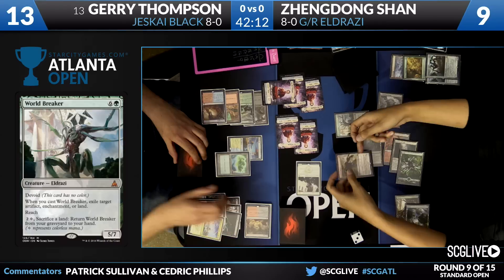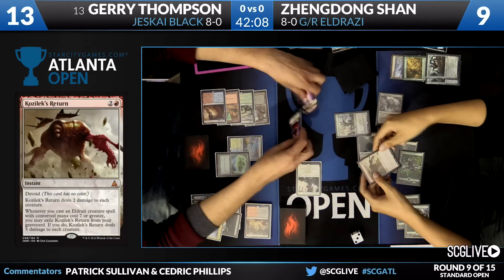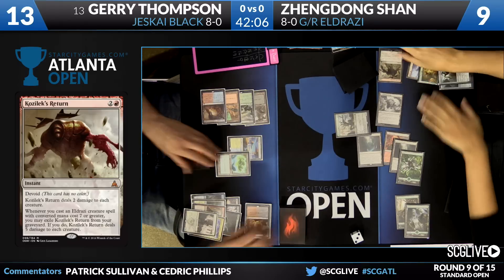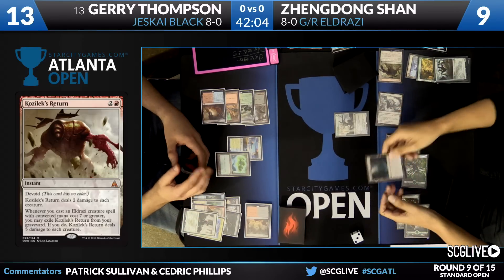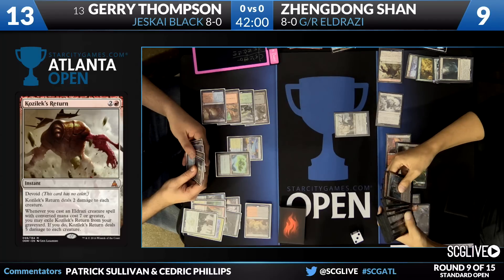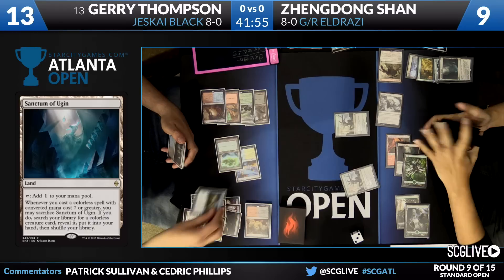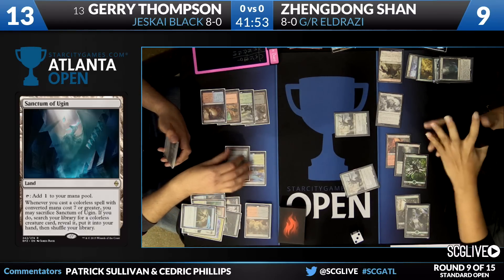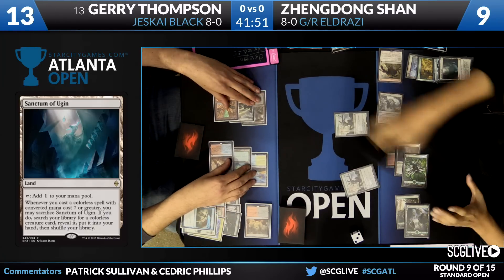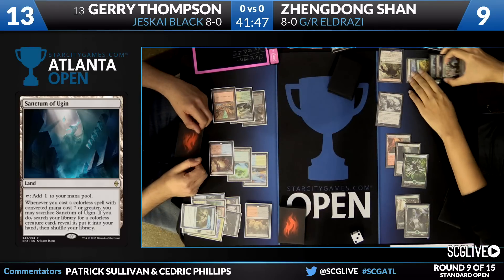I was a little surprised he didn't exile the Wandering Fumarole. And now here's Kozilek's Return dealing five damage to everything — kills all your stuff. And now, search for another World Breaker. Disdainful Stroke is going to counter that. Still a nice turn. I'm just a little bit surprised that he didn't kill the Wandering Fumarole because that's actually what he can lose to.